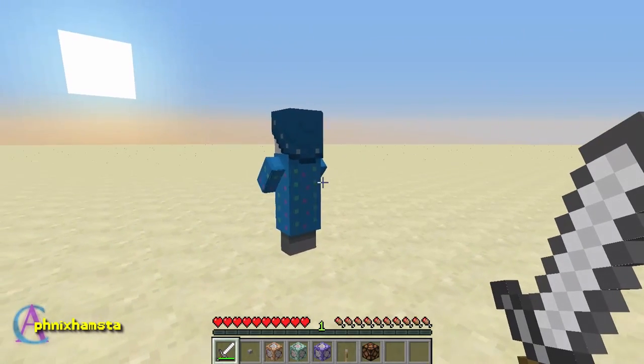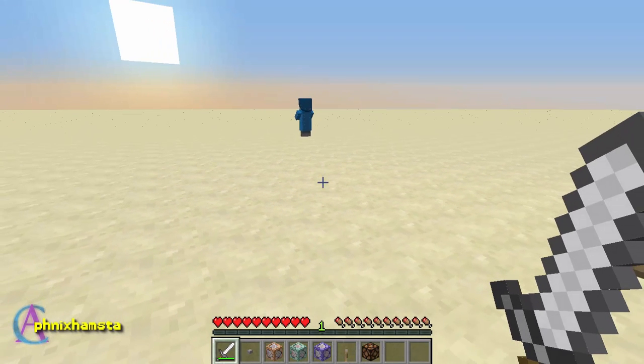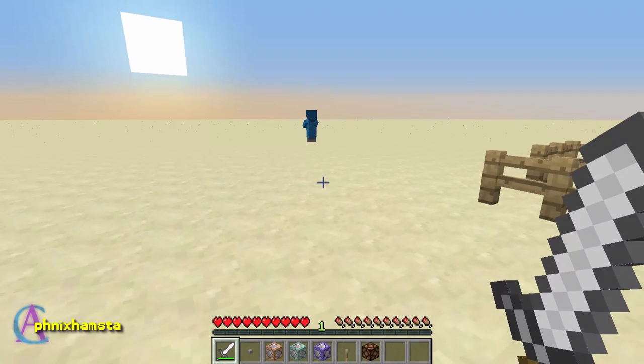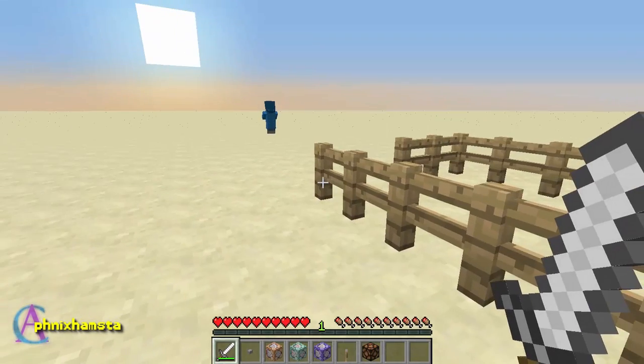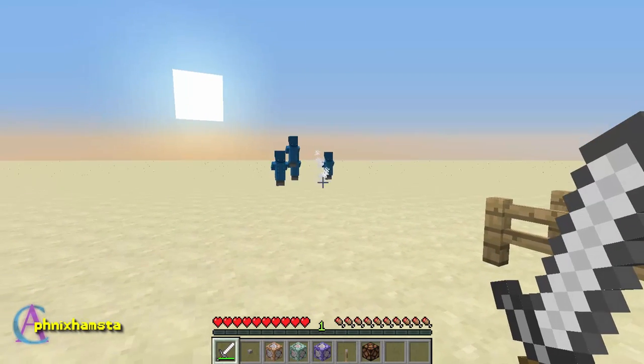Until the invisibility effect wears off, he'll just wander around aimlessly. If there was a way to allow the illusion villager to attack me with different items, I think that'd be pretty cool. But it seems they are limited right now to just a bow. Their place in this world is not determined yet — that's why you can only summon them with a command.